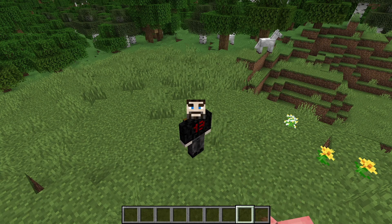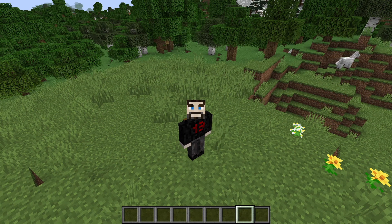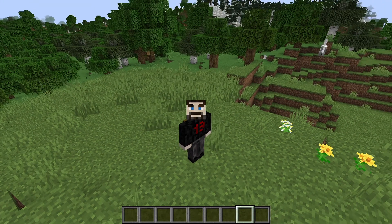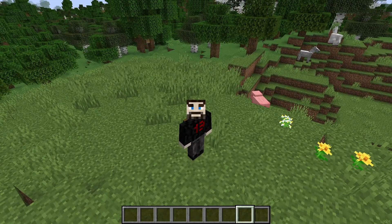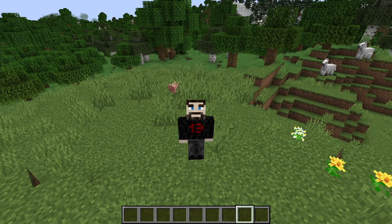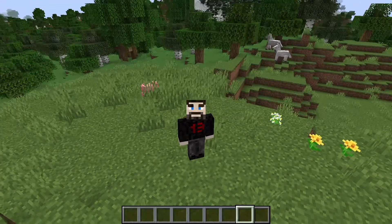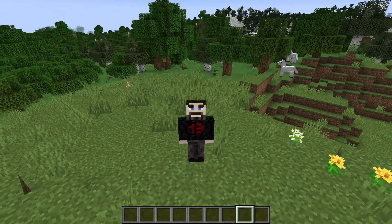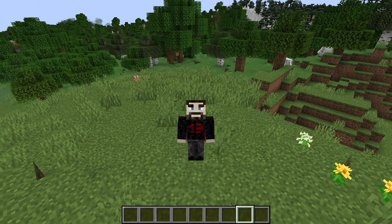In the Bedrock beta they added the allay, the winner of the viewer vote. It flies around and if you give it something it'll bring you more of them, but it doesn't look very finished or very useful yet — there's a lot of work to be done. I almost wish they'd make it hostile so it steals your blocks, which would be more interesting. I didn't vote for it — I was a copper golem fan. The warden in the experimental snapshot was really cool but easy to nerf by pillaring up or going into a two-block-tall gap, so I think they're working on making it more consistently dangerous.